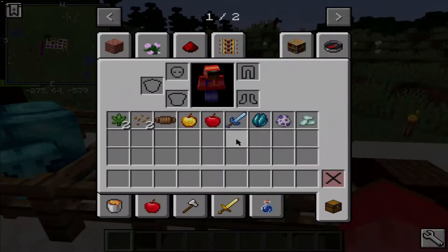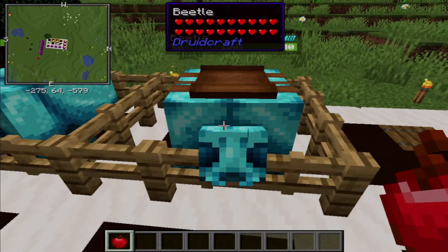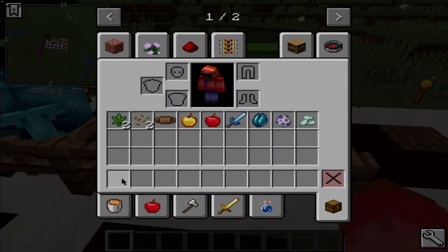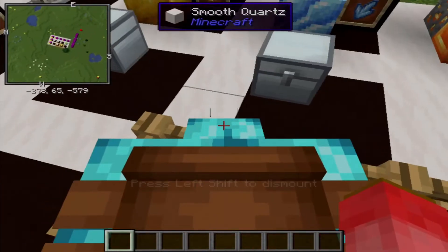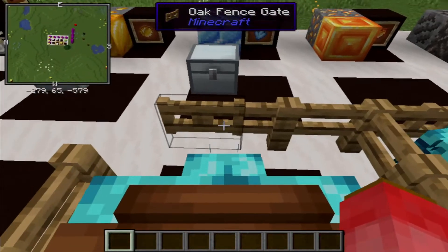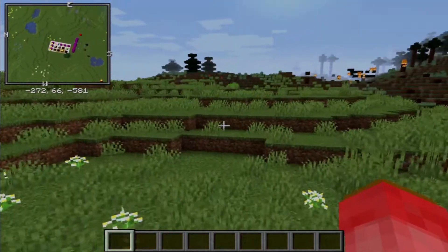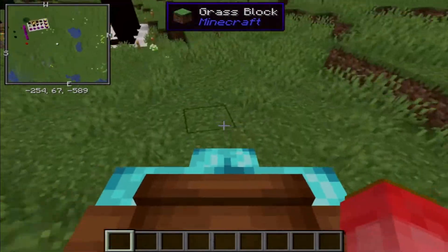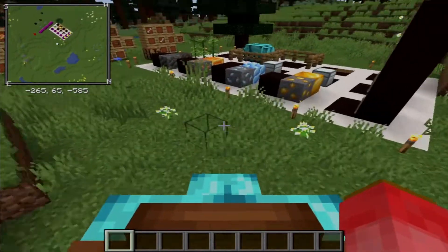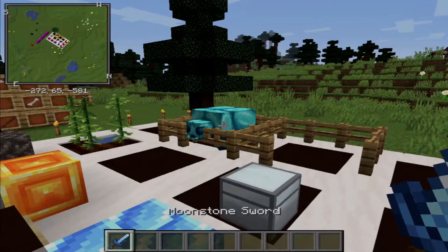A rideable tank in Minecraft! When you do tame them, go ahead and feed them apples because that's how you heal them normally. Amazing, right? They're not that fast — not horse-speed — but at least they try. Giddy up, horsey beetle thingy — too fat to fly!